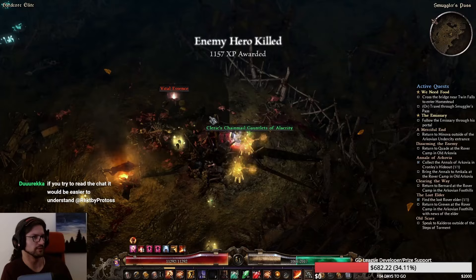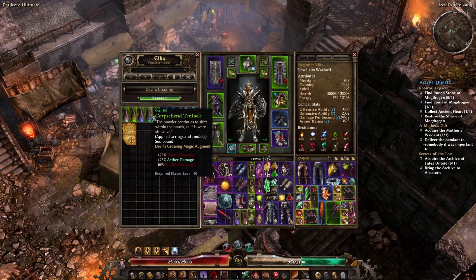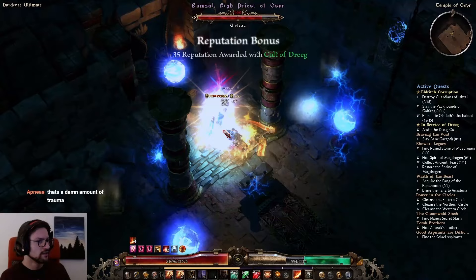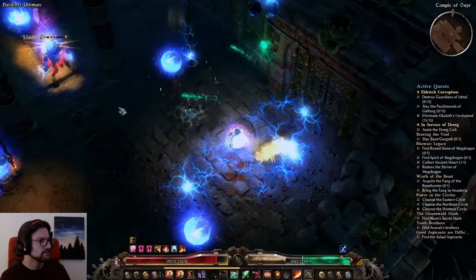To ensure the required overcap, check all faction vendors and make sure your reputation is at least Honored. Once Honored, buy writs and their ring or weapon augments to help fix resistances. At level 70 and higher you can use base-game faction augments on your armor pieces — for example Black Legion gives Aether and Chaos Resist, and Devil's Crossing gives Vitality, Poison, and Pierce Resist.